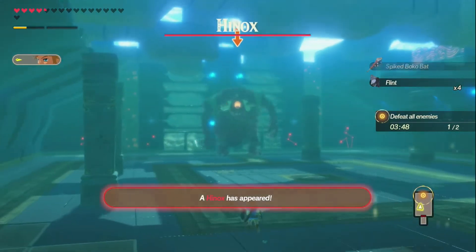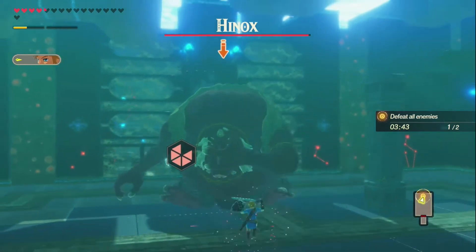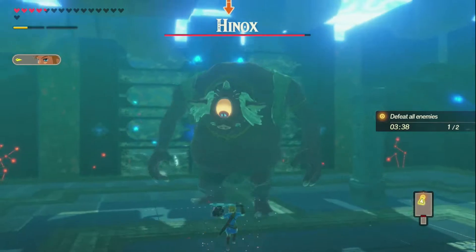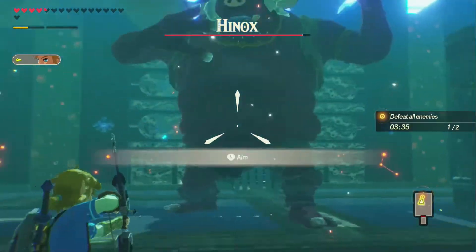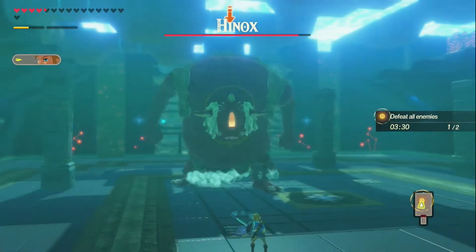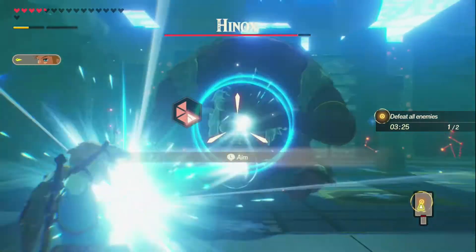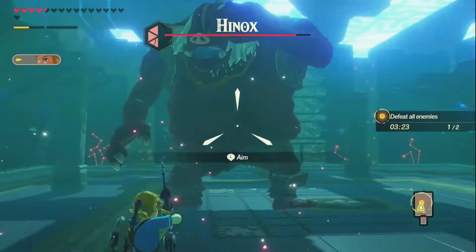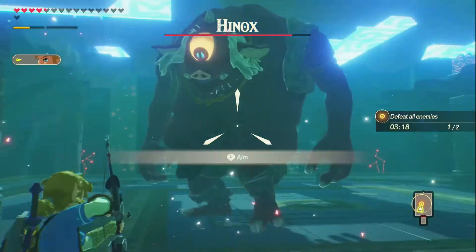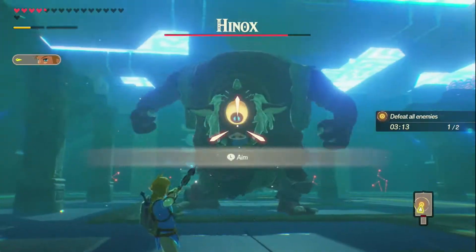Okay, there's the Hinox. Same strategy with the Hinox — backflip and shoot. That's all I'm doing. Well, at least I got him in his eye. I don't even think I'm gonna be able to use one of my specials in this fight. It's not like I'm only doing this fight today — that would be stupid.